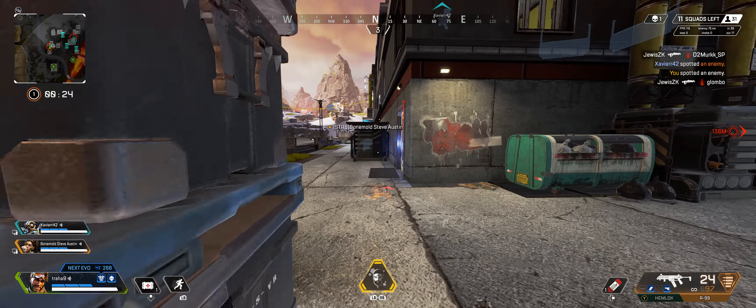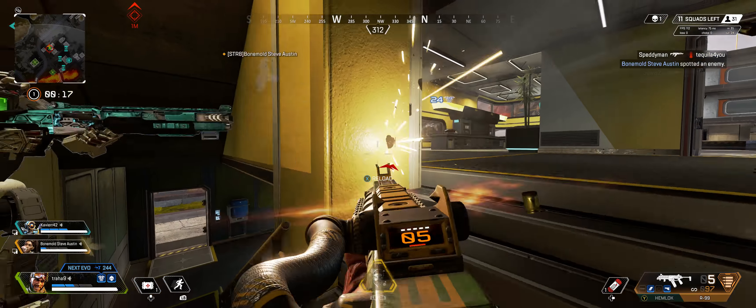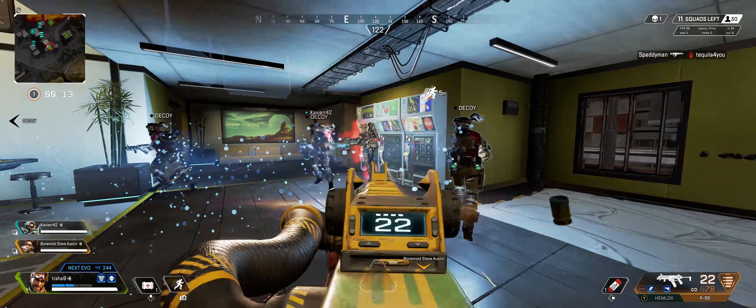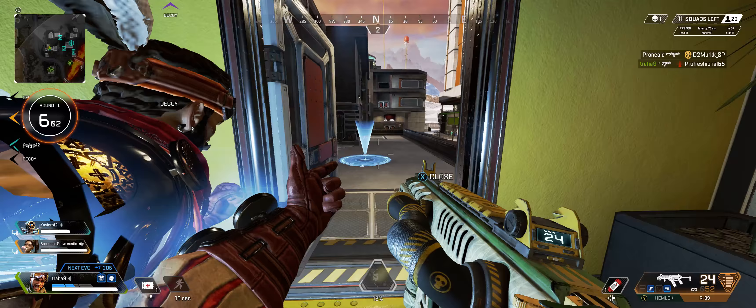Hostile ready. Hostile spotted — throwing out shots. Get out of here mates. We're getting shot out, I think we're running out. Reloading. Enemy down — we're getting shot.